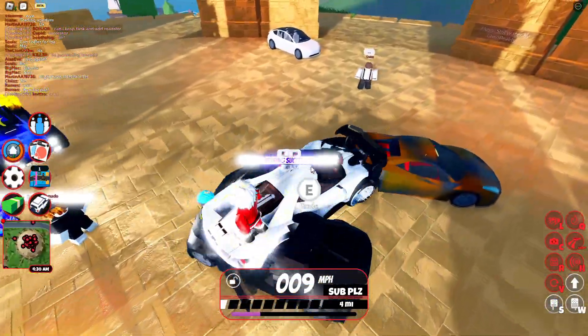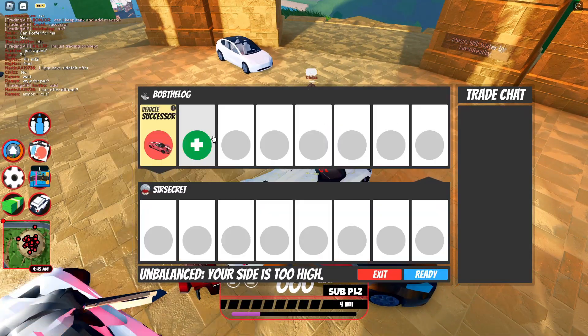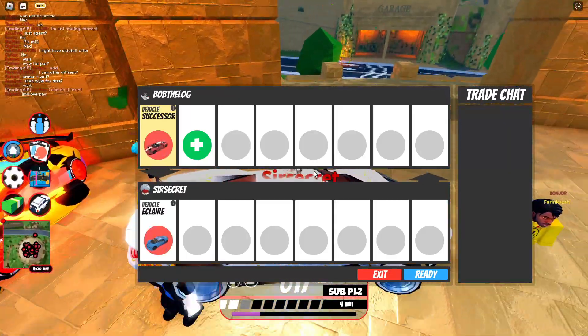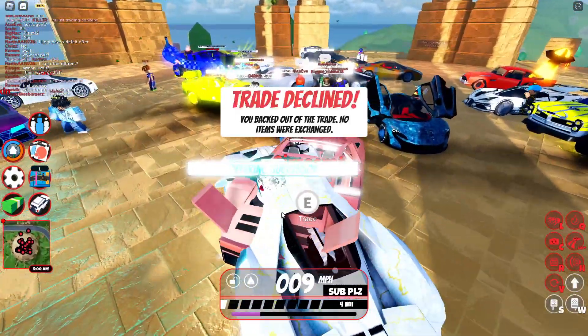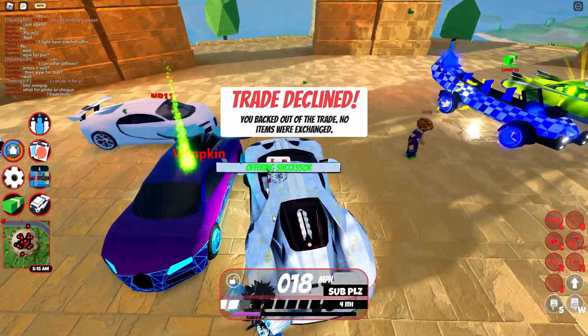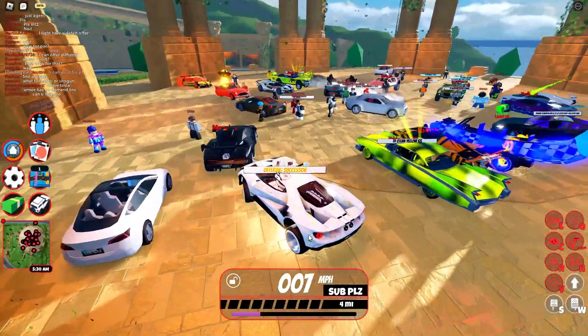Let me try to get some people — we've got one here. Let me add my Successor and see what he offers — an Eclair. That's alright, it's still not great, we're losing out on about 160k, but that's the new Eclair model as well so it's pretty good. I've already got one though, so it's not a great trade — that's pretty much an L honestly. Those are actually some good trades overall; I'm going to server hop and see if we can get more.